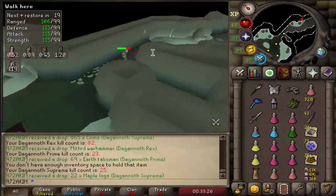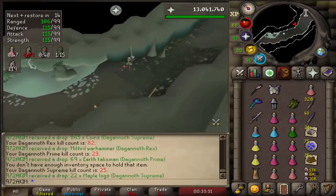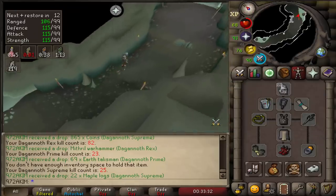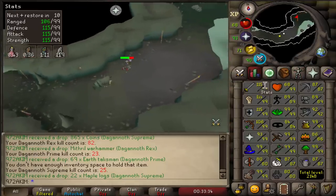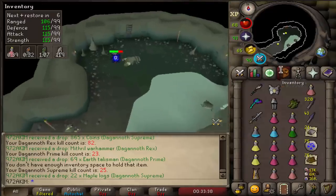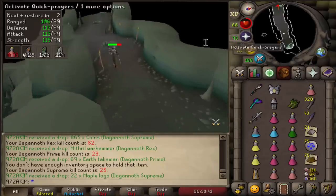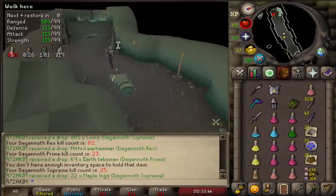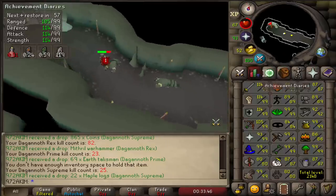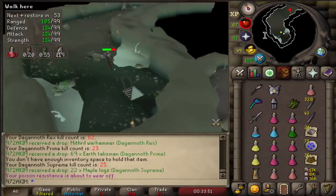As much as I love DKs, it's really not worth it for me to do them if I don't have the Fremennik Elite Diaries completed. I have 120 kills left and I realize I basically have the stats needed to complete Fremennik Elites, so I'll go ahead and do it. One of those tasks is to make it out from this side, so that's what I'm doing right now, and then I'll finish all of them and go back to DKs.